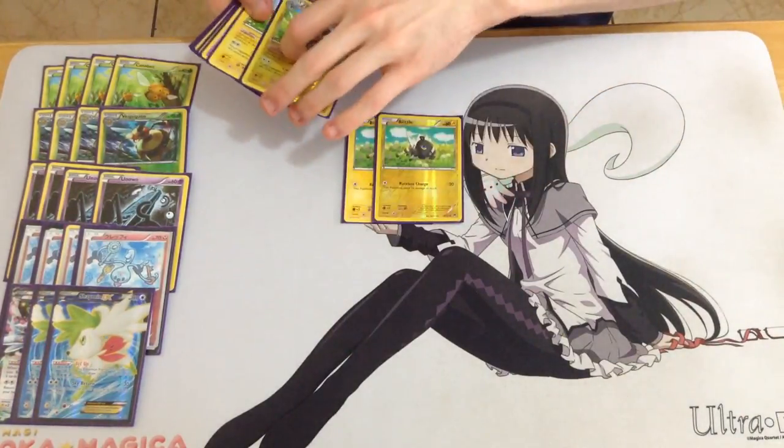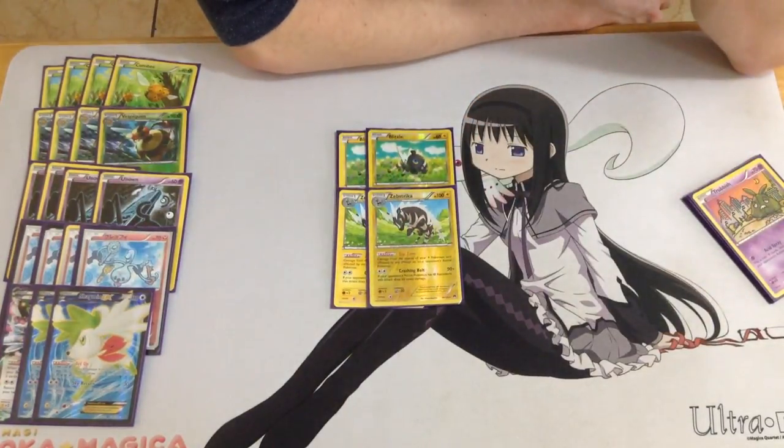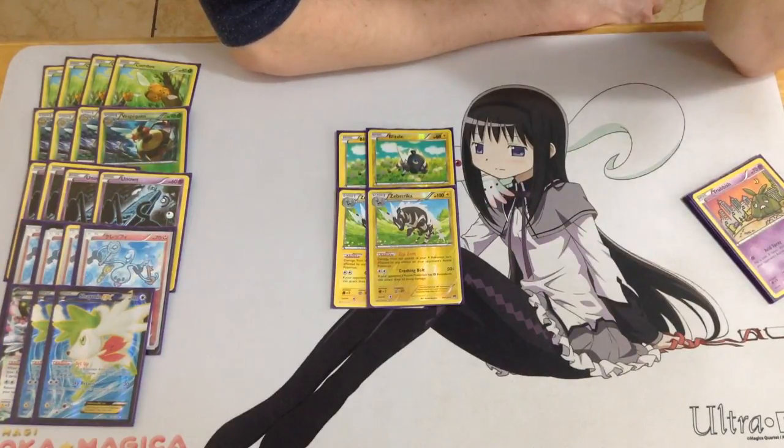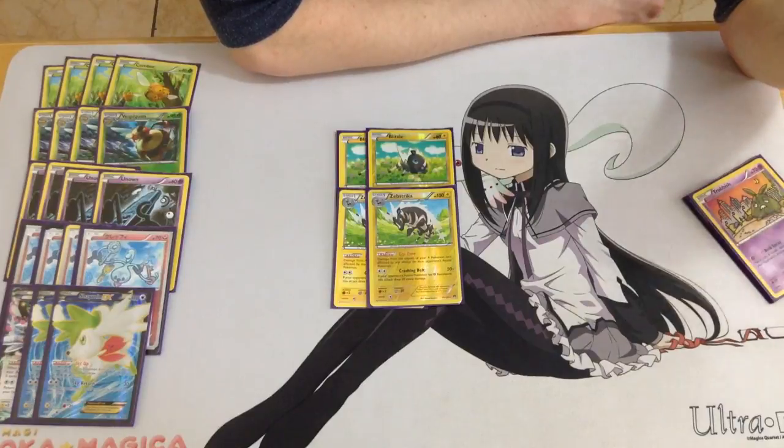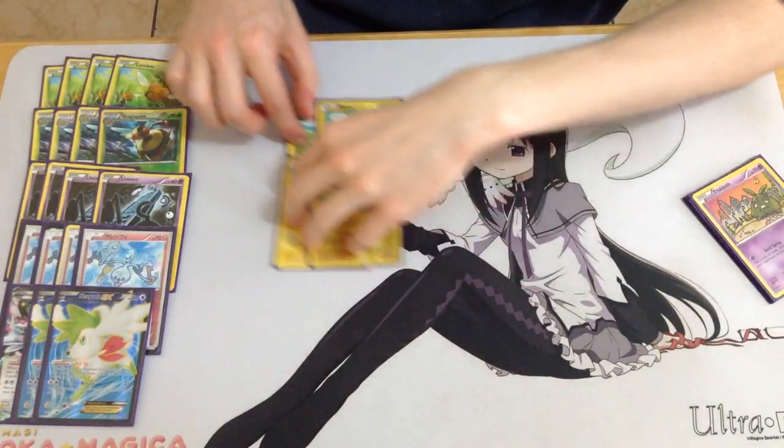Next up are the Pokemon you don't need to run, but for going into an unknown format these are the ones I'd choose. First up is a 2-2 Zebstrika line — one of my favourite cards. Crashing Bolt does 50 damage plus 60 more if your opponent has a Fighting resistance, so that's 110 damage, knocking out Bolttle EX and Shaman EX. It can kill Mega Rayquaza in one hit even with Altaria in play. My first kill most of the time is actually Zebstrika killing a Shaman — easy two prizes, and when Zebstrika gets knocked out, that's two extra cards in the discard pile for Vespiquen.